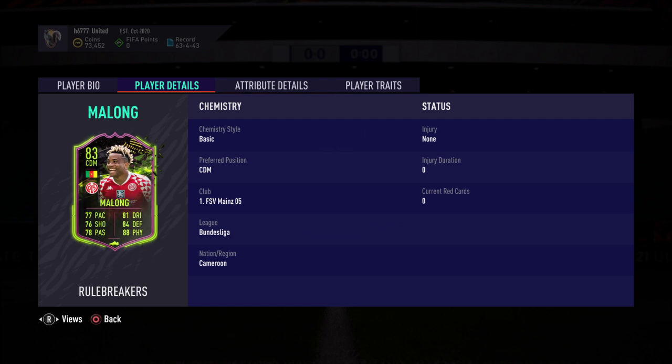Welcome back for some more FIFA 21 Ultimate Team Road to Glory, no money spent. Back again with another SBC solution - I'm taking a look today at this Pierre Cundi Malong, looks like a Rule Breakers card.